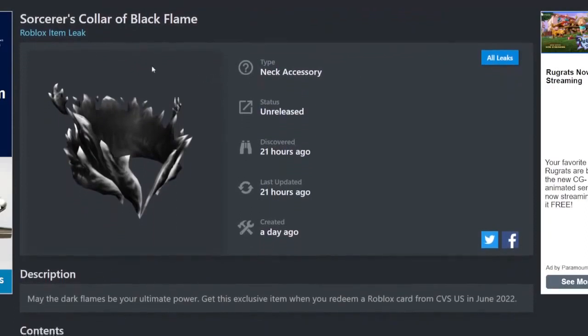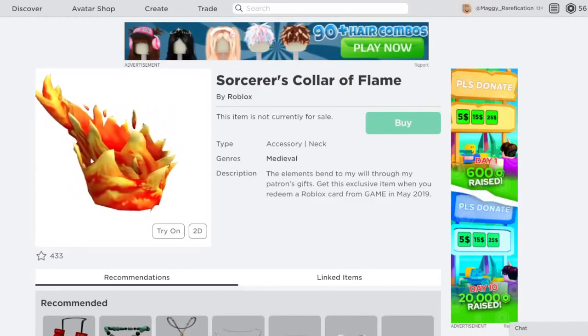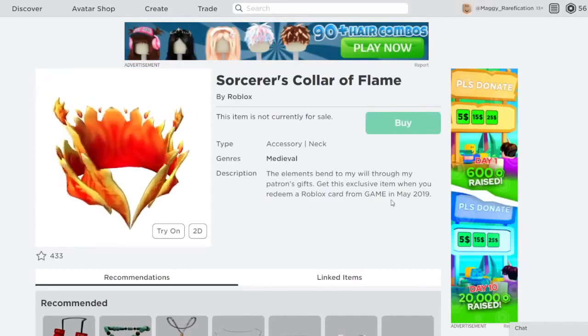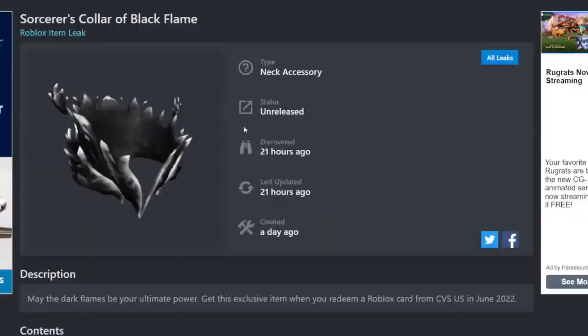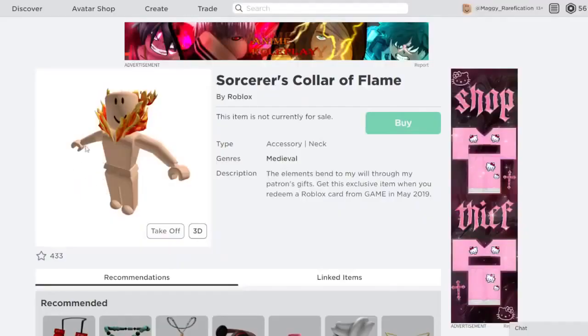The next new item is the Sorcerer's Collar of the Black Flame. It is a retexture of the Sorcerer's Collar of the Flame, which is a regular gift card item from three years ago. The original version looks pretty awesome. This retexture looks nice too, but there aren't many black flame items right now, so it might be hard to match. You can still make a nice black and white outfit with it though. You can get it from CVS in the United States.